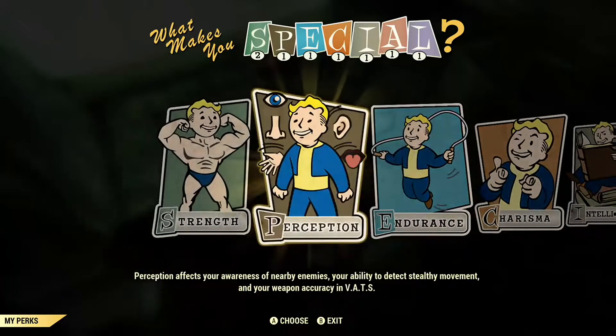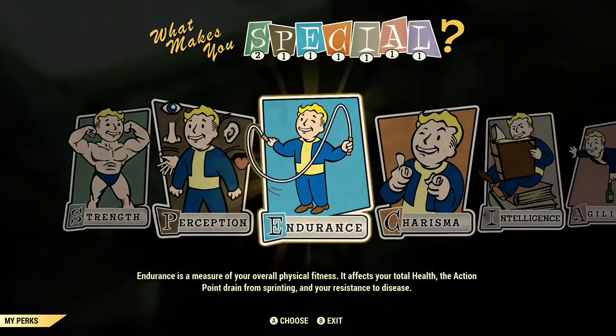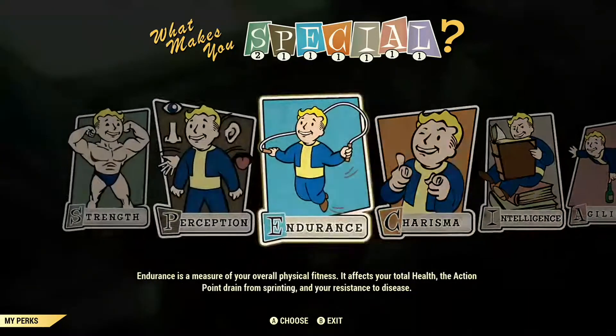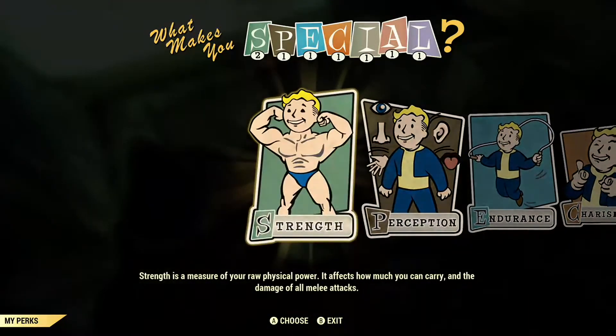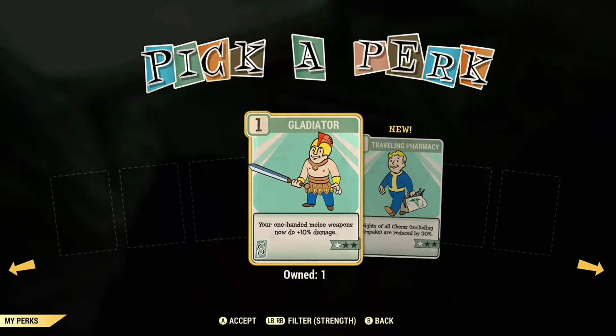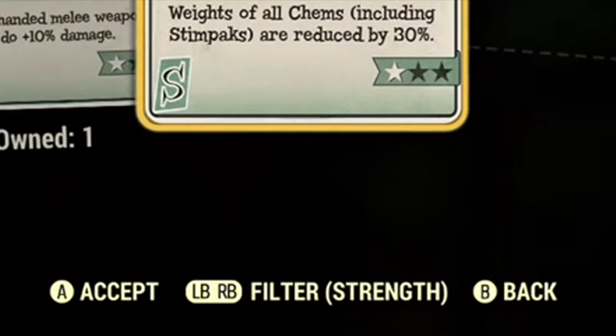The leveling up system is pretty straightforward. You just pick whichever one you want to upgrade and then you'll get a card selection. The only thing I didn't realize at first was there's a filter at the bottom that you can switch between. I kept thinking I only had two cards to choose from, but later on realized if you click left bumper or right bumper there's more.